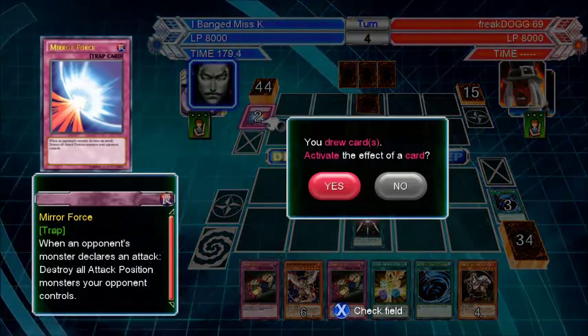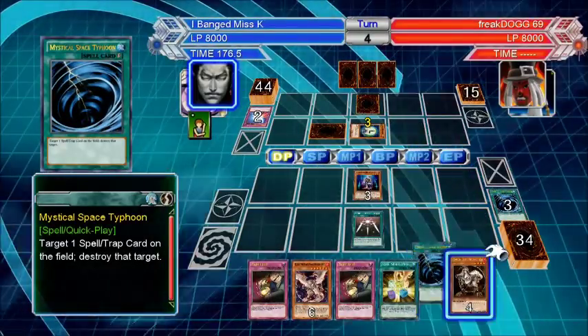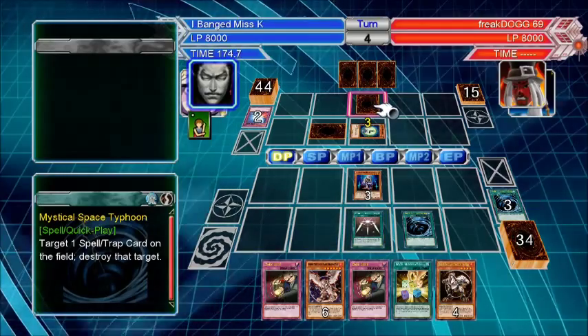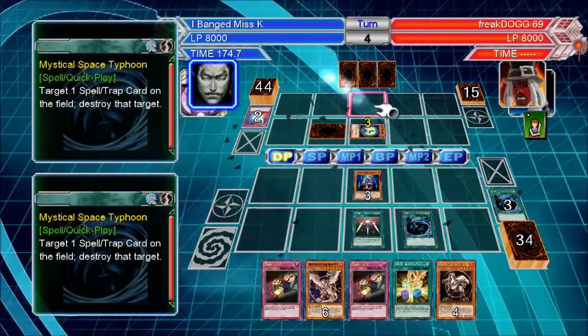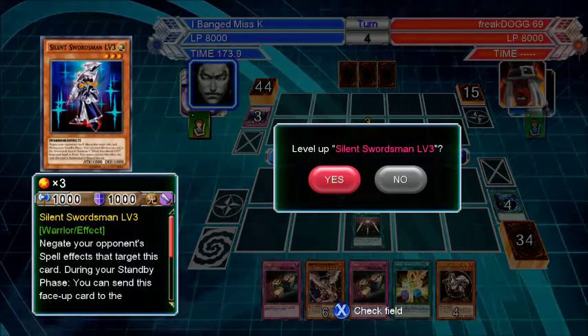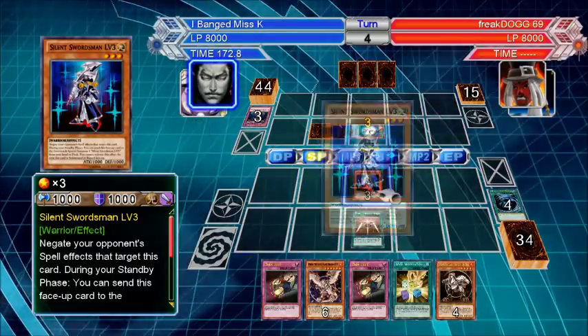Well, we have that. Activate the effect of a card. Whoa, nice — Mirror Force number 2. Kind of glad that went. Level up Silent Swordsman, and then you're damn right I'm coming up.